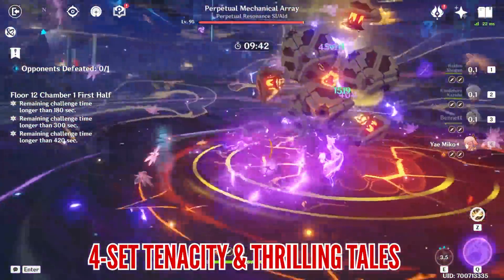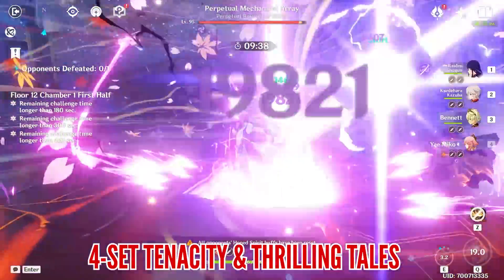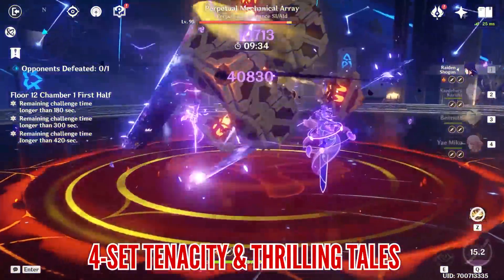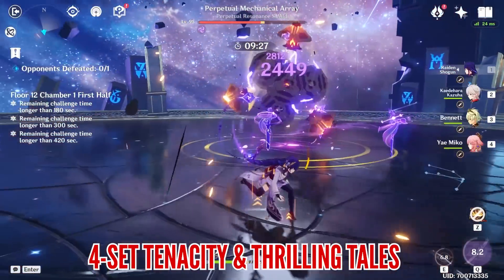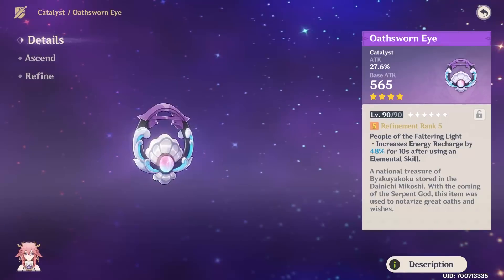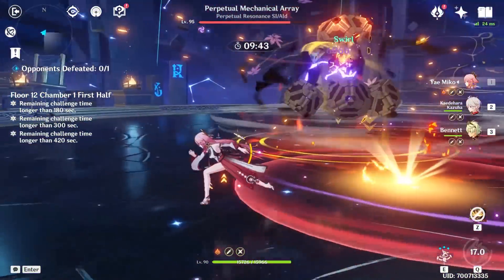I also wanted to let you know that activating Yae Miko's burst efficiently isn't the only way you can play with her, since you can easily use her as a low-budget support by equipping her with a Tenacity 4-set and Thrilling Tales. It's quite easy to maintain her skill and you can provide the Thrilling Tales buff for someone like Raiden if you're using them together. Nonetheless, this new catalyst isn't just great for one thing only, and it actually surprised me several times when I saw what it's capable of.